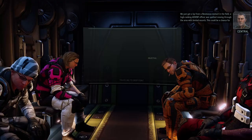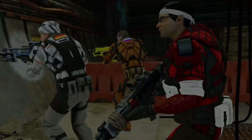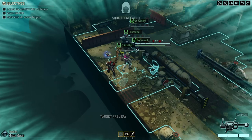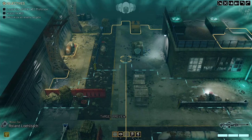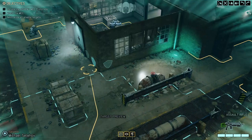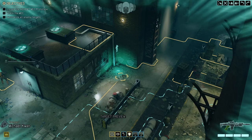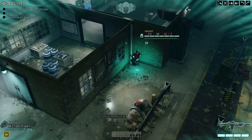Let's go. We just got a tip from a resistance contact in the field - a high-ranking Advent officer was spotted moving through the area with limited escorts. This could be a chance for us to disrupt their current operations and throw off their command structure. Your order: locate that officer with extreme prejudice. Unfortunately, no Reaper for this one because the Reaper is still wounded - but that's okay. Let's move. Interesting starting location here. Locate the Advent mech prototype, wreck the mech, neutralize enemy targets. We got a little bit of high ground here - probably a good idea to use that.